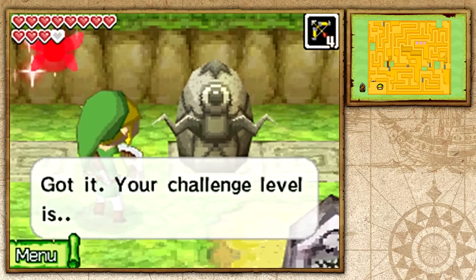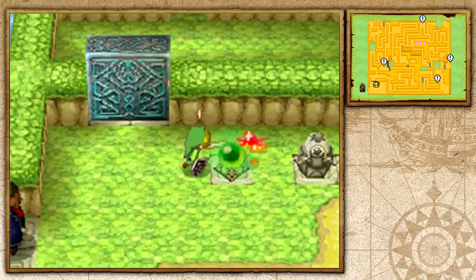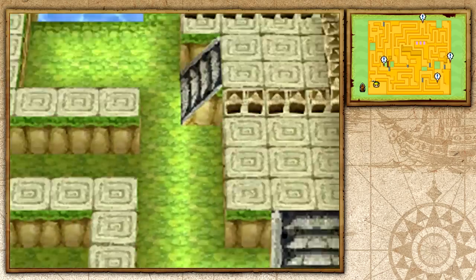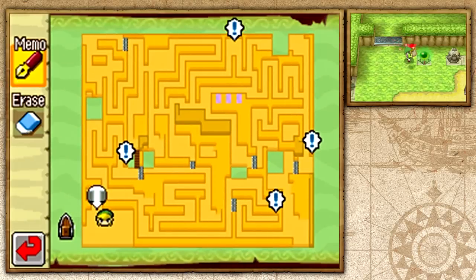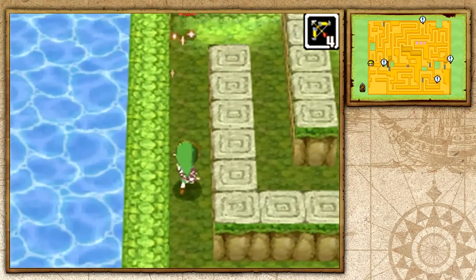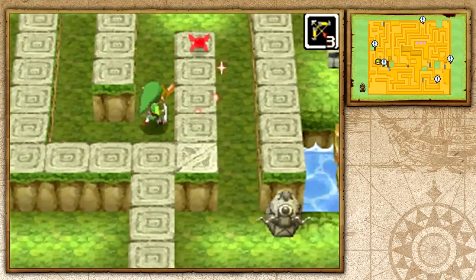Welcome to the Treasure Maze — let's click yes. Basically how this works: we pay rupees to play this minigame where we have to hit a certain number of gossip stones and make it to the prize in a certain amount of time. We're on Beginner and we have four gossip stones to hit. The locations are shown on your map but fade away after a couple seconds, so you want to make sure you jot them down. I don't need to hit that eye switch for the beginner run.